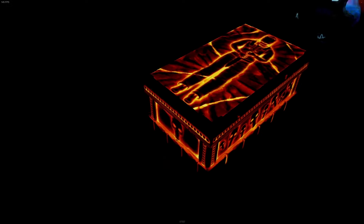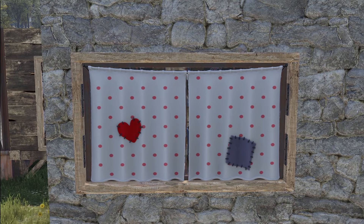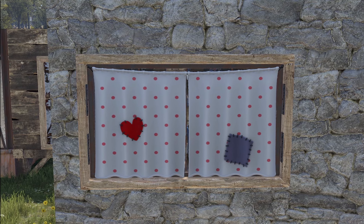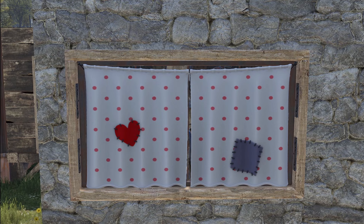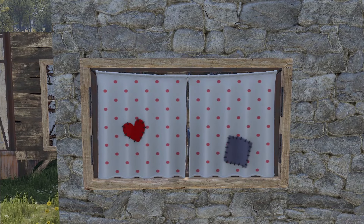Moving on, we've got ourselves the Curtains Rug by McQuarrie. We saw the Blinds Rug come in from them the previous week, and this is just a nice continuation of that idea — another really creative design. It also has that kind of little old undies thing going on with the polka dots and patches, and it just kind of fits the silliness of Rust really, really well.